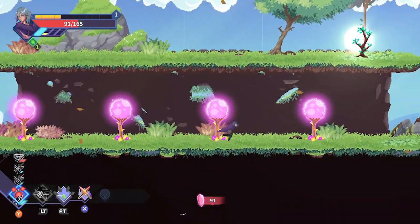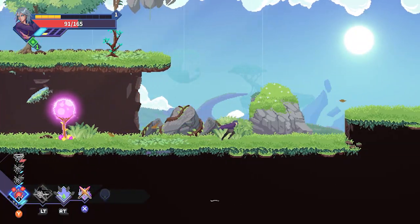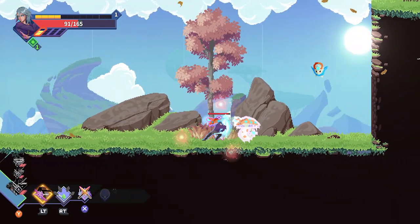Astral Ascent boasts beautiful graphics, with pixel art in-game and hand-drawn art for cutscenes and conversations.